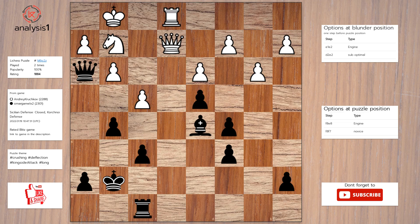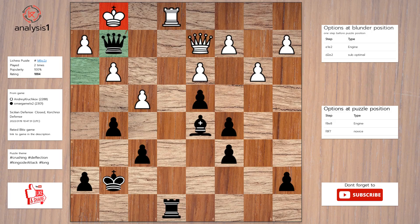Here are the checks: queen takes pawn check, queen takes knight check. Here is the solution to the puzzle: rook to e8, queen to d2, queen takes knight check, queen takes queen, rook takes rook check.